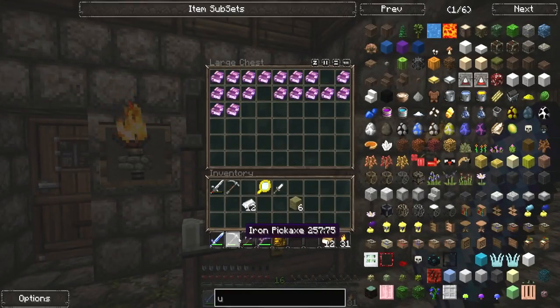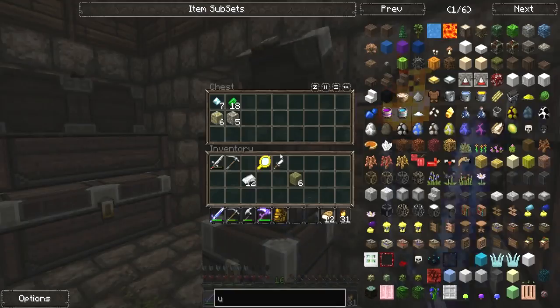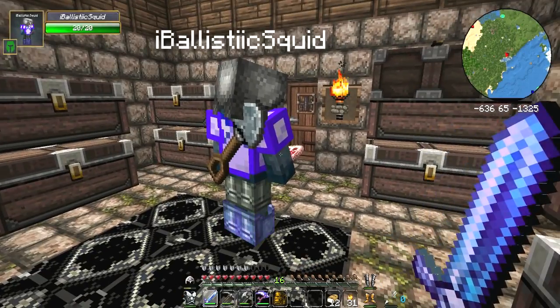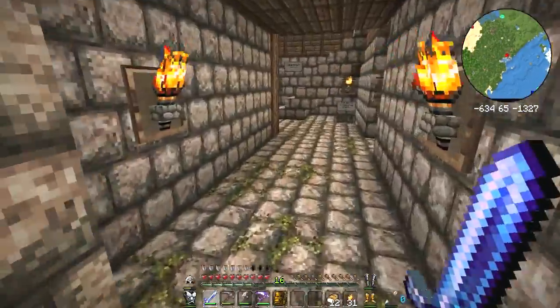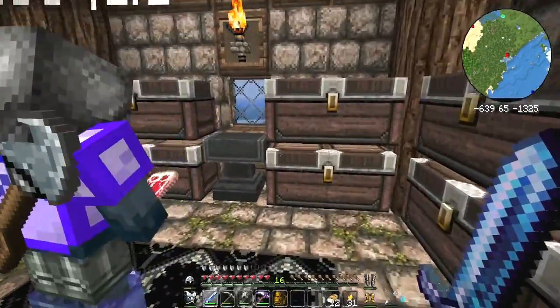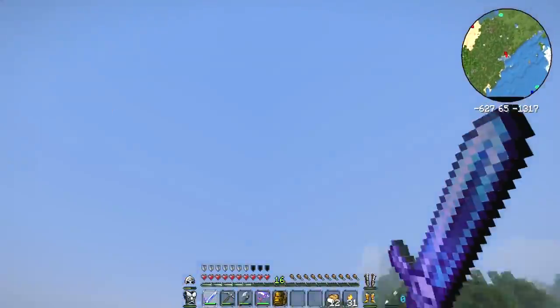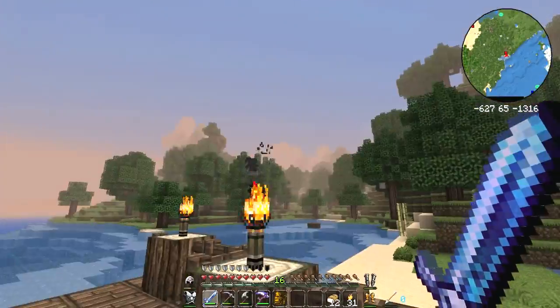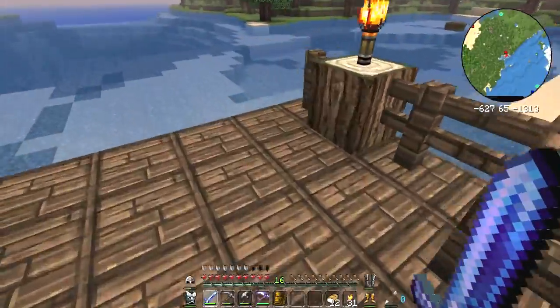I've got an iron pickaxe but I'm not going to bother too much because I've got my iron scythe with Bane of Arthropods 3 on it. A few people commented in the last video that the magic mirror teleports you back to the last place you saw sunlight, so if you go mining it'll TP you straight back up to the surface. Quite handy. It looks quite dark outside — getting towards night — but we'll be in boats, won't we.